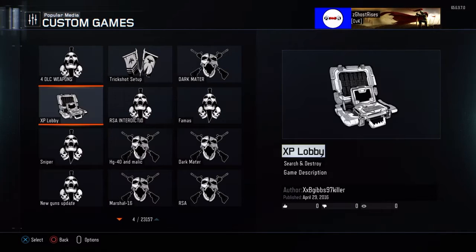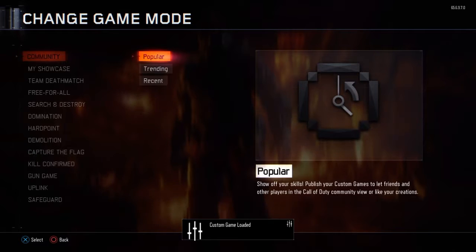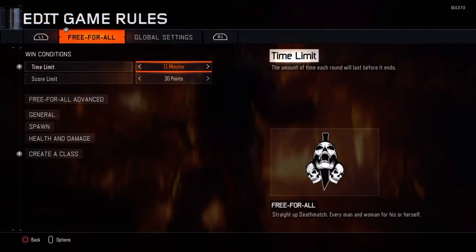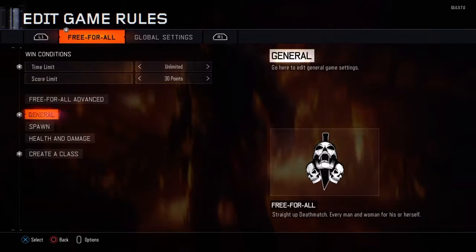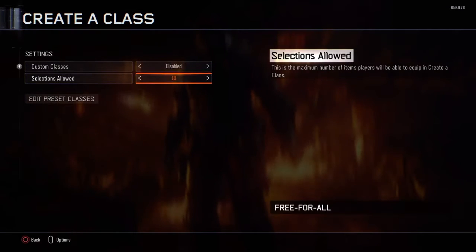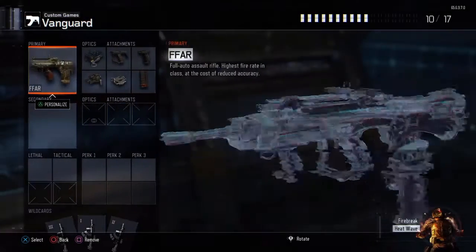I am mostly seeing the FAMAS — the FAMAS from Black Ops 1 — that's a new DLC weapon. What you need to do is put the unlimited time, put the meaning map on, the health on it, what you want. You can put the budget up and use the classes of FAMAS.